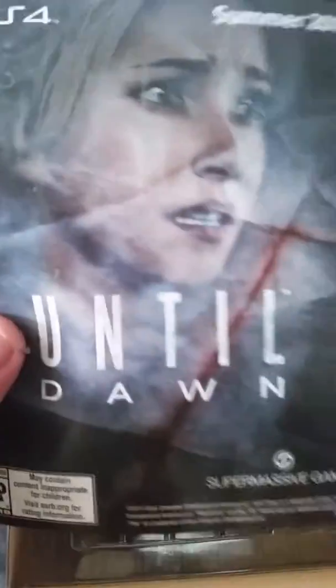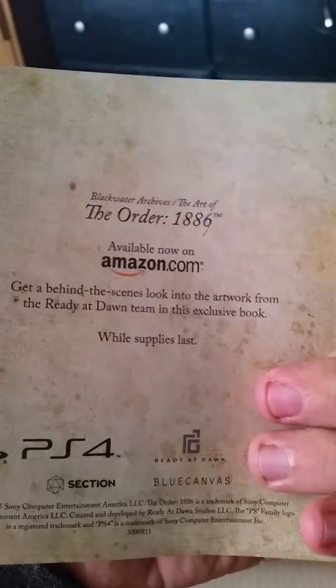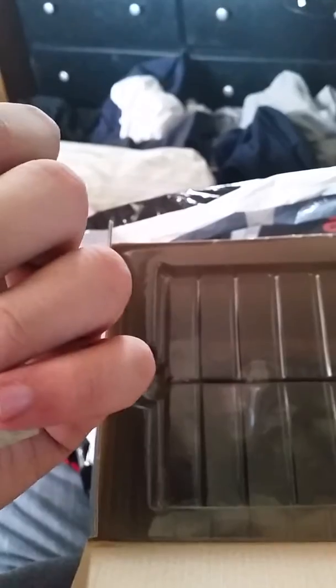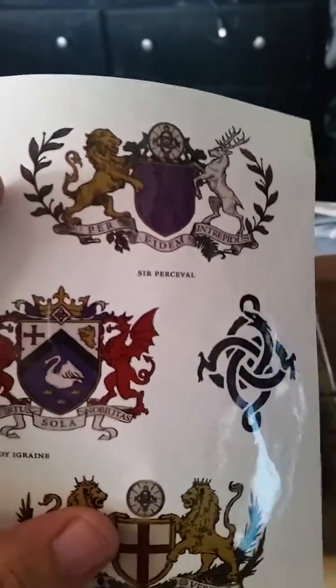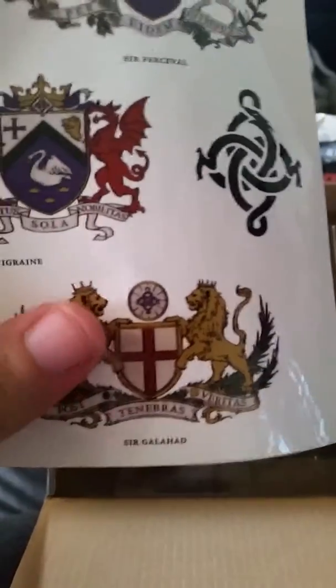Is that everything? There's also a flyer for Until Dawn. This is Black Water Archives — get a behind-the-scenes look at the artwork from the Ready at Dawn team. This exclusive book — not really a book, but okay — and we have some exclusive stickers for the different houses, I think: Lady Igraine's, Sir Percival's, and Sir Galahad's.